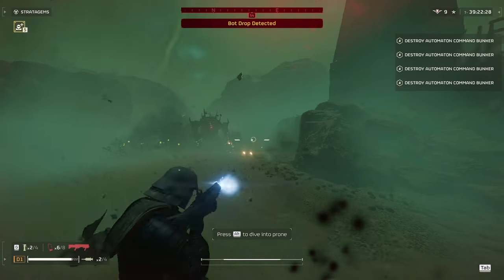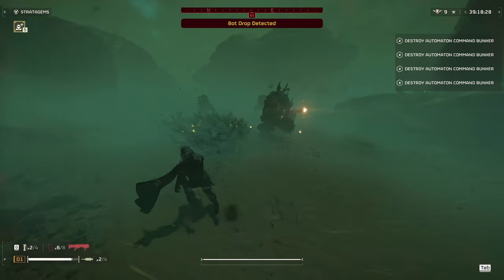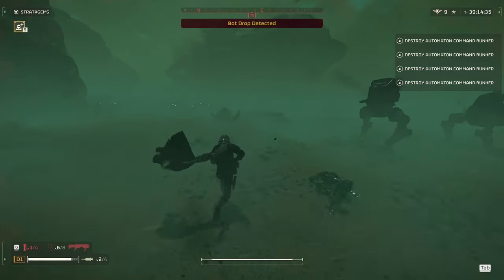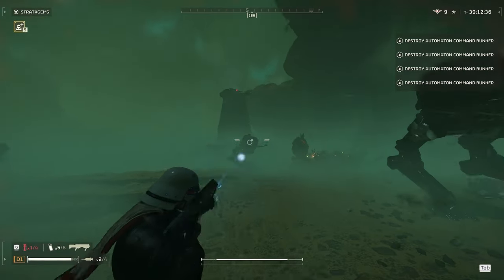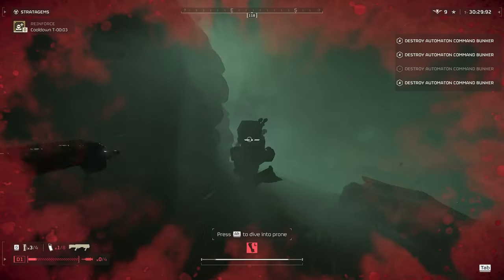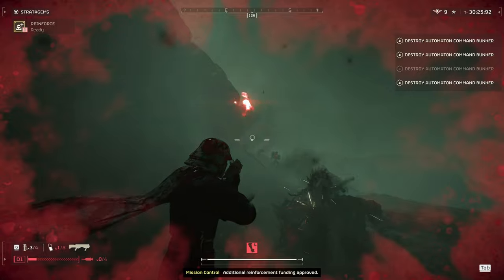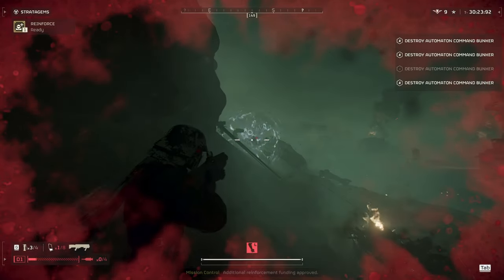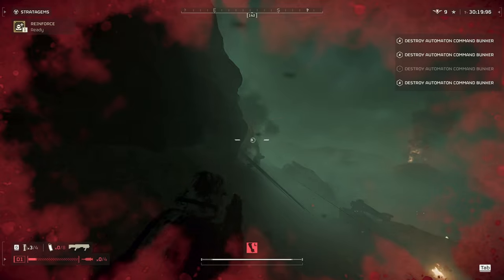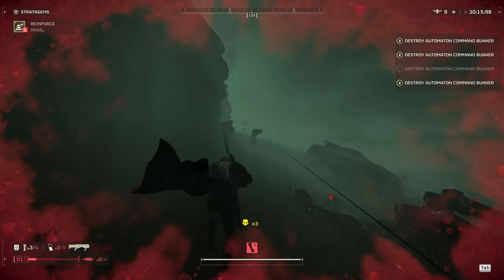Now let's go over the automatons. Groups of enemies is where the plasma punisher shines the best — with its AoE explosive and stagger you can easily deal with unarmored targets. When dealing with striders from the front you're gonna want to shoot a little bit high or a little bit low so that you either hit the ground or hit above the shield to hit the bot behind the strider. This may take a couple of shots which will stagger the strider back if you miss.